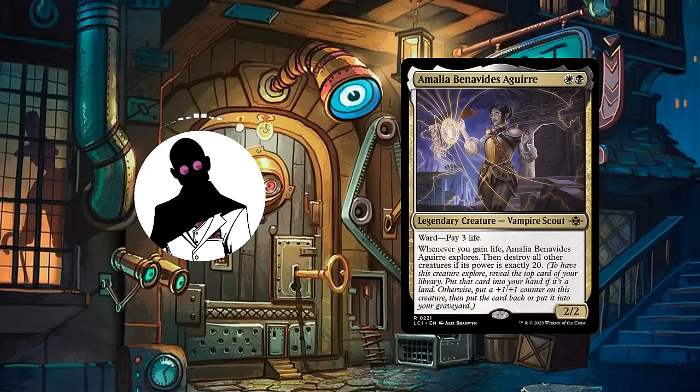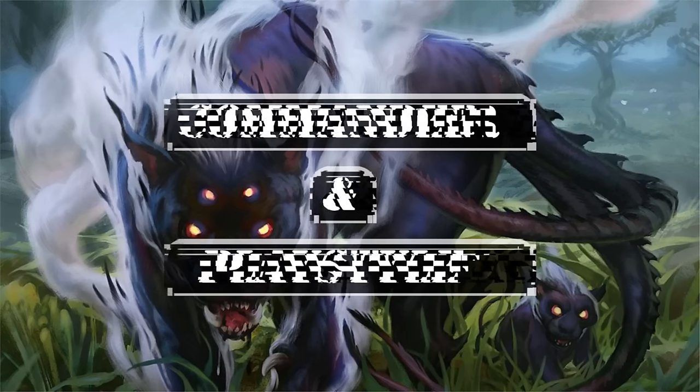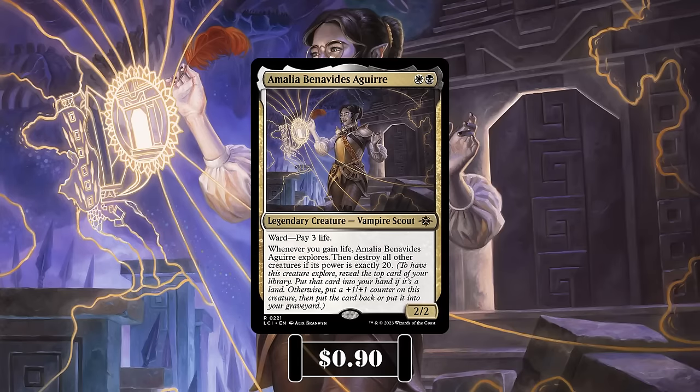So, with that out of the way, let's start by taking a look at the commander and playstyle. Amalia Benavides Aguirre is a 2/2 vampire scout with ward pay 3 life that costs Sorzov, and has the following ability: whenever we gain life, she explores. Then, if her power is exactly 20, destroy all other creatures.